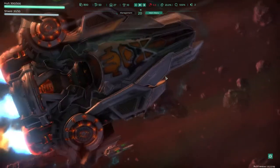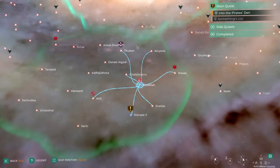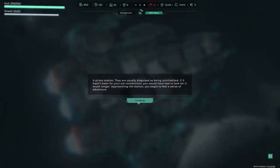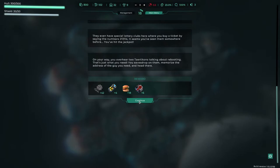We go straight here. We go straight back here. We get some money and some extra and an extra person. Does the lucky ticket always turn into nothing? They even have a special lottery club where you buy a ticket by saying the numbers 213 114. It seems you've seen them somewhere before. You hit the jackpot! Nice.